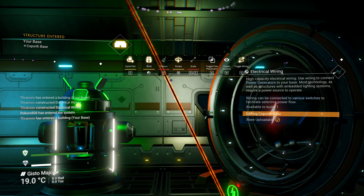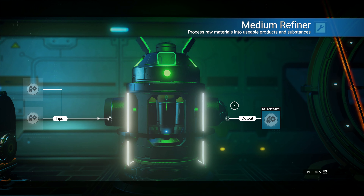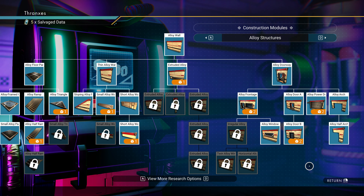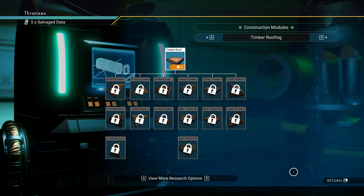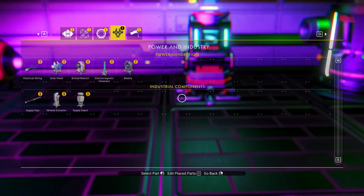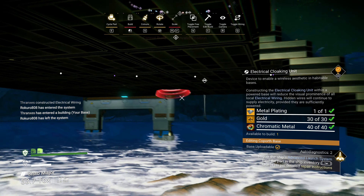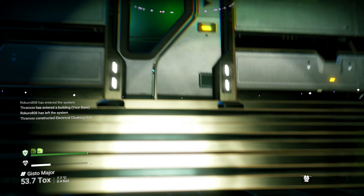We have kind of this ugly wire here — we don't have the thing to hide the wires. How expensive is that? It's such a vanity item but it's so nice. Let's just see what it costs. Oh look at this — sail alloy roof! We're gonna have to revisit base construction. Oh it's only one — we're taking it. Even with gold and chromatic metal it's like... there you go. No wires, thank you very much.